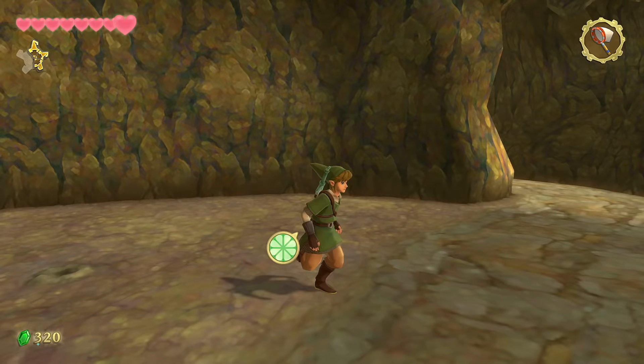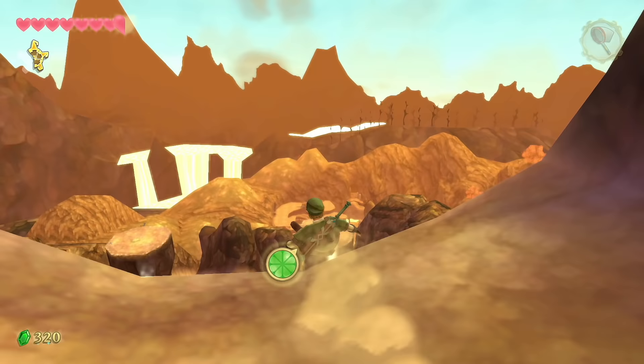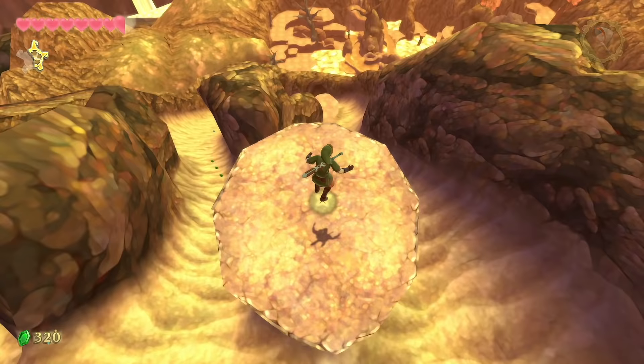There's only one exit and there's a whole bunch of fire. Run through it — you will be on fire. Make a right, make a right, make a right, hop down, and once you start sliding you'll no longer be on fire. You'll see two paths; take the right path up the wind tunnel.